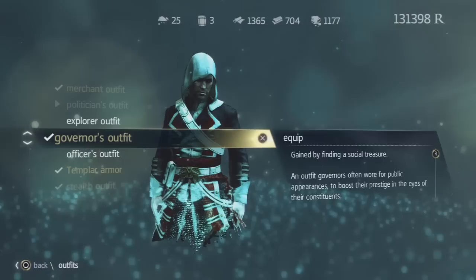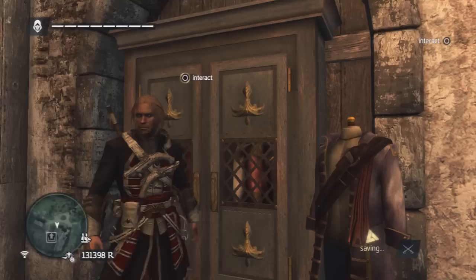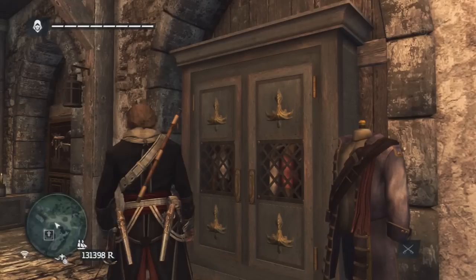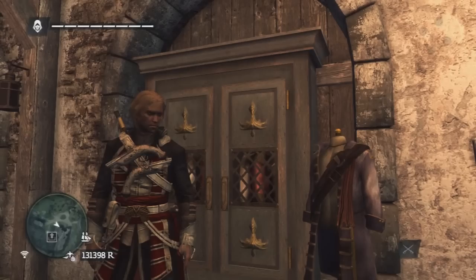The governance outfit is gained by finding a social treasure. Social treasures are found in various different places on various islands. You'll just be running along and then suddenly it says you've found a social chest, which just spawns out of nowhere. It's pretty similar to the politician's outfit, but it's just a bit more red — the red kind of stands out a bit more.